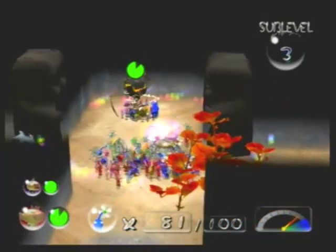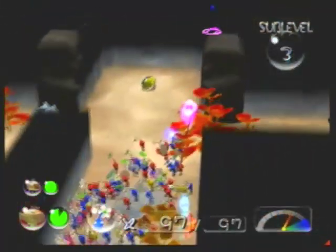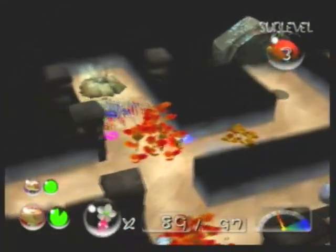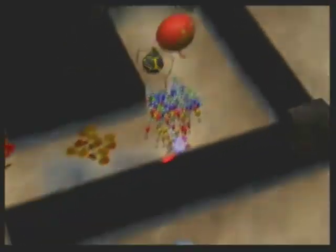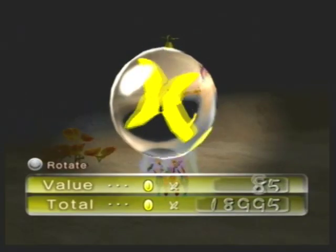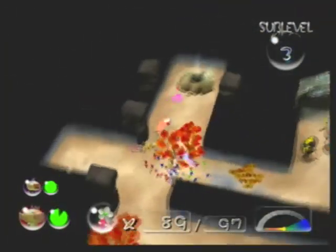Right over here we have another treasure and another Volatile Dweevil. It looks like the Blue Pikmin couldn't get away from it in time. Volatile Dweevils are very evil — other Dweevils generally won't fight you unless you trouble them, but Volatile Dweevils are just jerks. I've never had this many appear on this floor before — usually there's only one or two, but three is unforgivable. Now that we have the one treasure on the floor, let's head down to the next one, and we'll continue with the Hole of Heroes next episode.